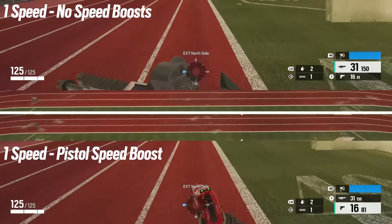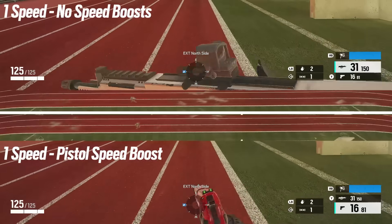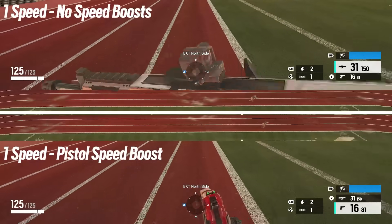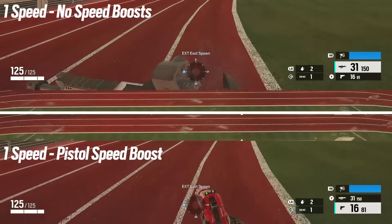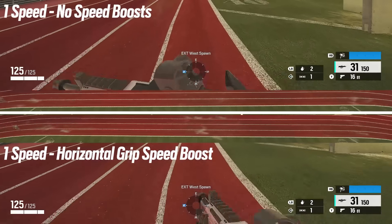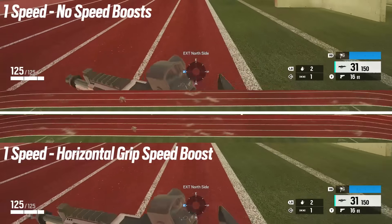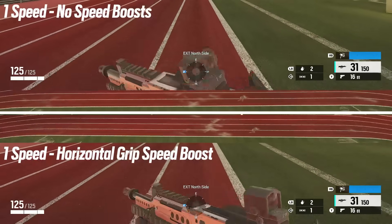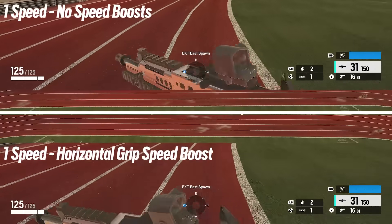We're going to start our test with Sledge — he's a one-speed operator. Up top we've got no speed boost, just a vertical grip in the gun. And below we've got a pistol out, which gives us a speed boost. You can see that over this distance the pistol wins the race by a small amount. For our second race, we've got no speed boost up top and the horizontal grip down below, still with Sledge. Taking the horizontal grip means you're losing any recoil control or other benefits from other grips, and you're gaining a slight increase in speed. The horizontal grip wins, but again by a small amount.